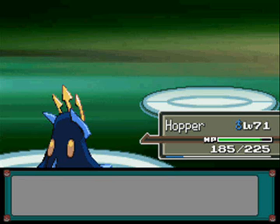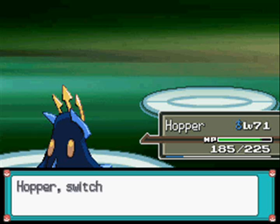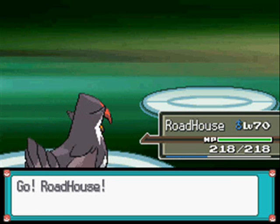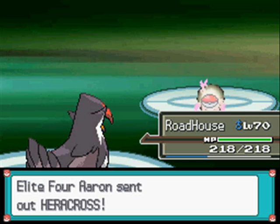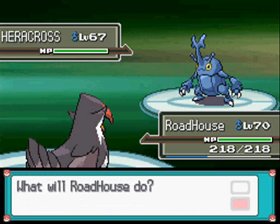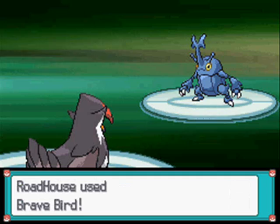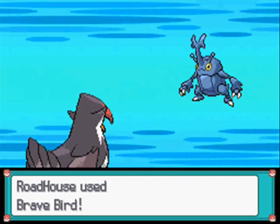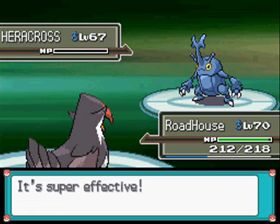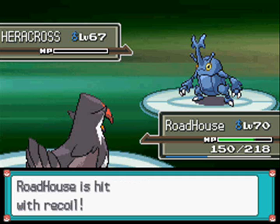Heracross - I'm going to have to switch for this thing. Let's go to Roadhouse. This is the most dangerous Pokemon on his team by far. This is Heracross, Level 67 Bug Fighting type with the ability Swarm, with the moves Close Combat, Megahorn, Stone Edge and Night Slash. Fantastic coverage on its moves as well - I think it probably has perfect coverage. Actually its moves are resisted by Toxicroak, so if you have a Toxicroak you can use it against this thing.